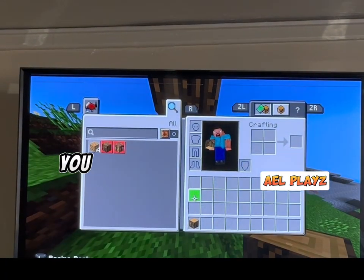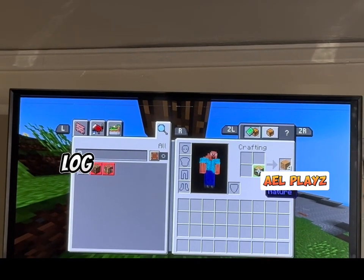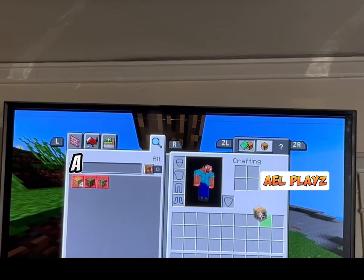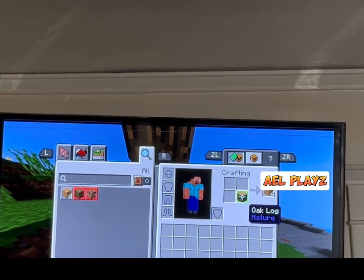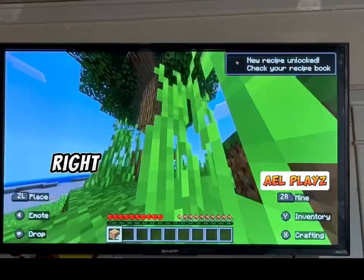So then when you go here, you put the oak log there. If you need to move it, you just press A and move your controller. And then to put it down, you just press A. And now you have four oak planks right here.